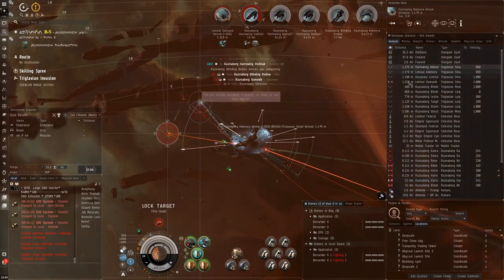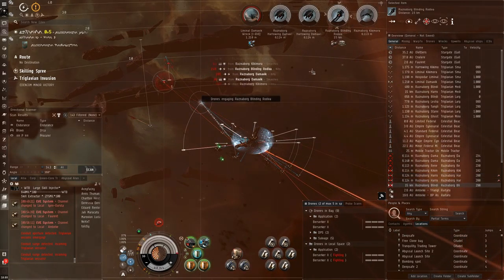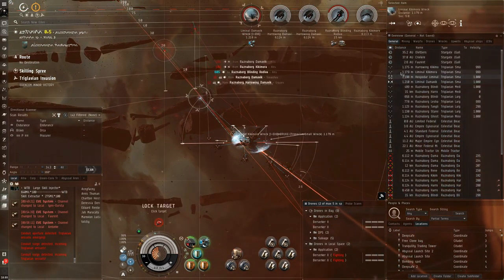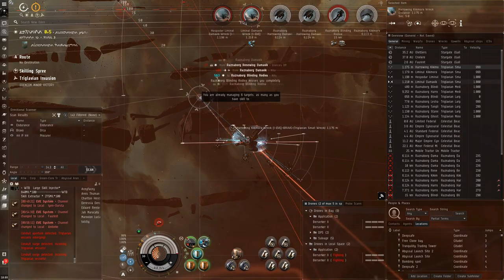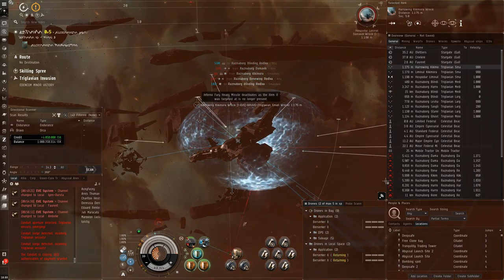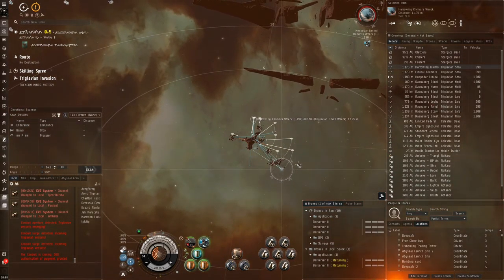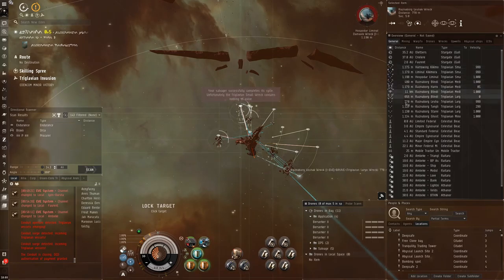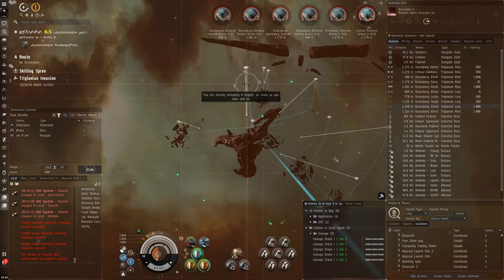I've noticed you get Raznaborg Damavik variants in here as well as normal Damaviks and regular Triglavian enemies. It's strange — you can get a regular Harrowing Damavik or a Raznaborg Harrowing Damavik, and I'm not sure what the difference is. If you guys know, please let me know in the comments. As far as I understand the Raznaborg are kind of recon/scouting ships, but I don't know if they're stronger or weaker than the standard variants here.